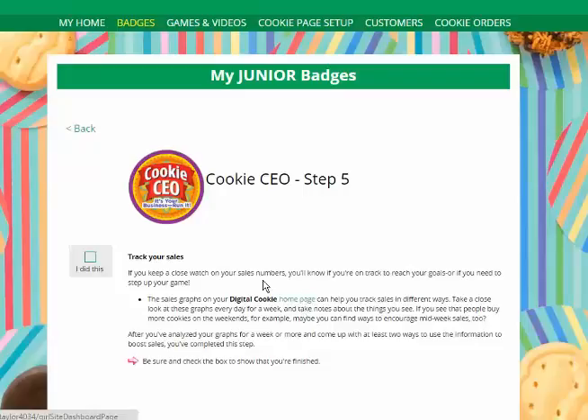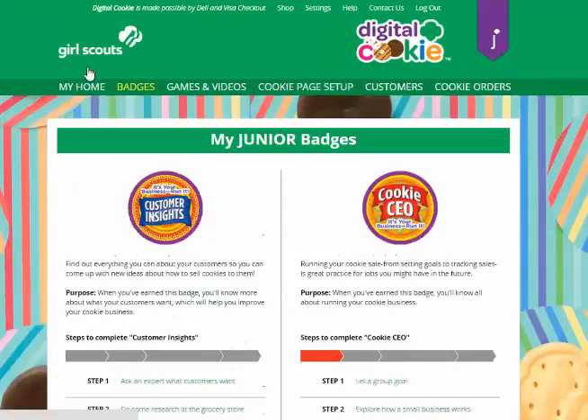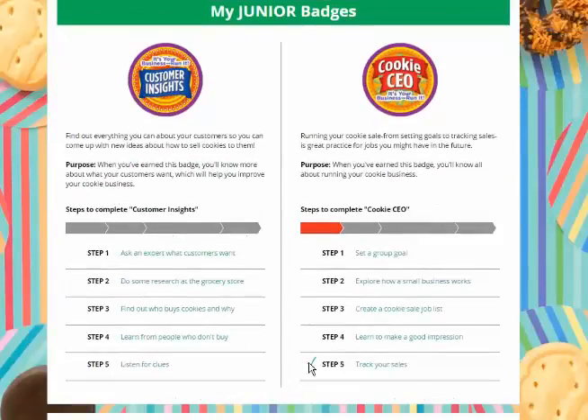When she's finished with each step she can click the 'I did this' box to show that she's finished it. She'll then click the back button to get back to the list of badge activities. As she completes the steps she'll see a check mark in front of the step and her success bar get completed.